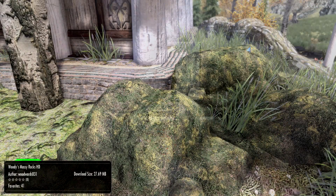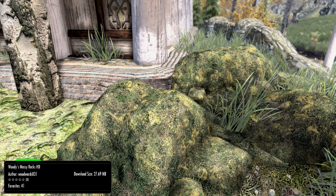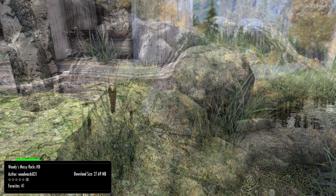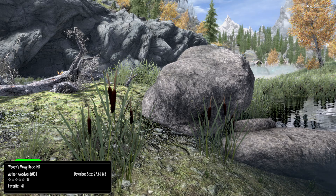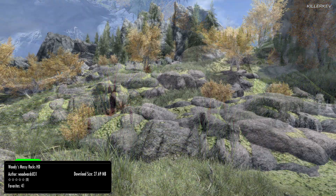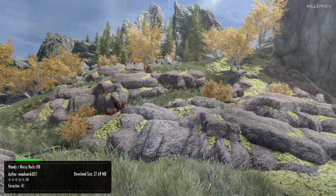Woody's Mossy Rocks HD, coming in at 27.7 megabytes as a download. Allowing you to use the meshes found within SMIM, this mod scatters around and retextures all of the external and internal rocks within Skyrim with lush hand-picked 3D scanned mossy rocks with 2K detail. This is heavy on immersion and environment, which plays a massive aspect in this game, so why not give it a breath of fresh air with these model meshes and textures. I knew instantly this one is gorgeous — 27 megabytes is kind of high for something like rocks in the background, but if I had the space I would definitely be picking this one up.